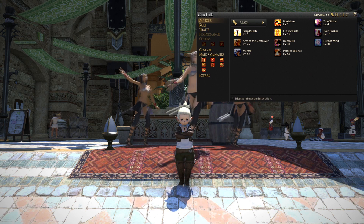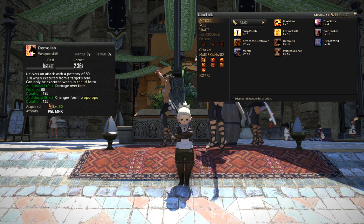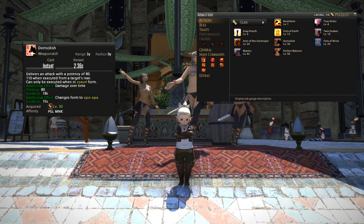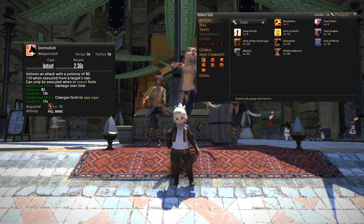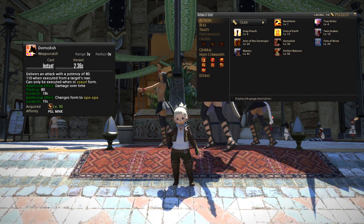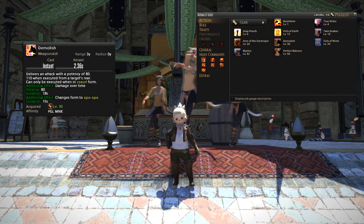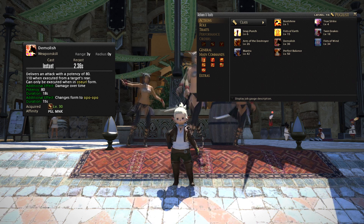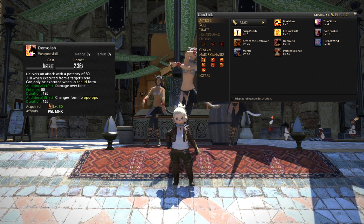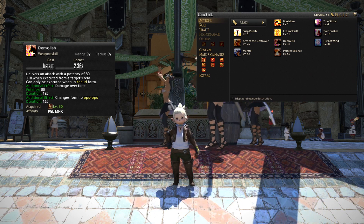Next up, at level 30, you will get a move called Demolish. That will deliver an attack with a potency of 80 and will be boosted to 110 when you execute it from the target's rear. It has an additional effect which will apply a damage over time to the enemy with a potency of 80 and that will last for 18 seconds. And as with all the other skills, it will change your form — in this case, to Opo-Opo.